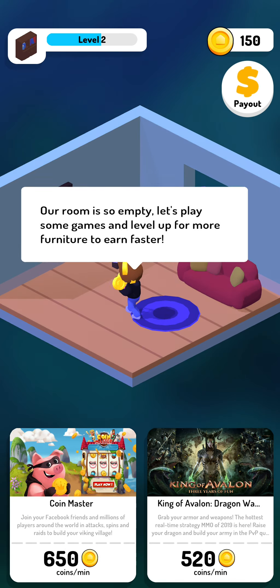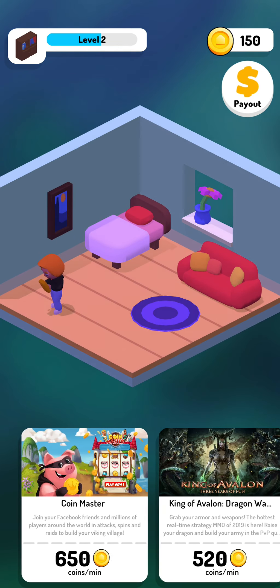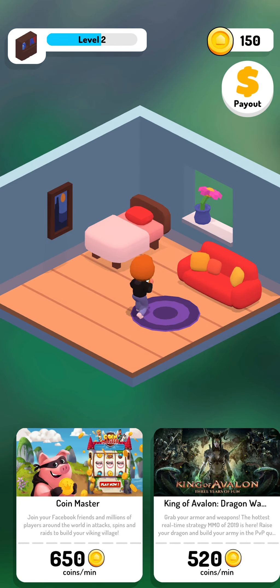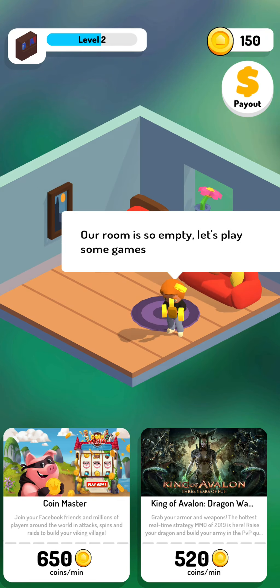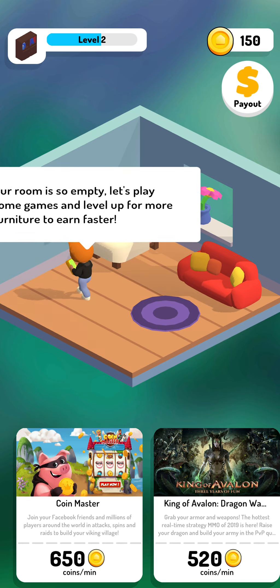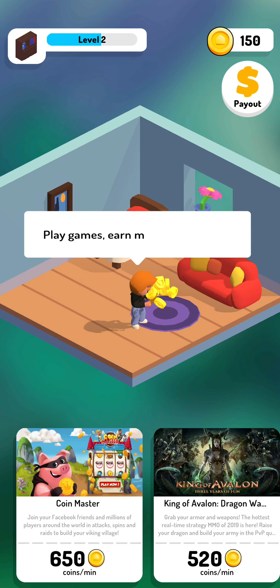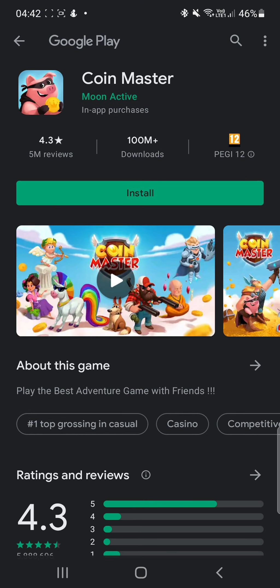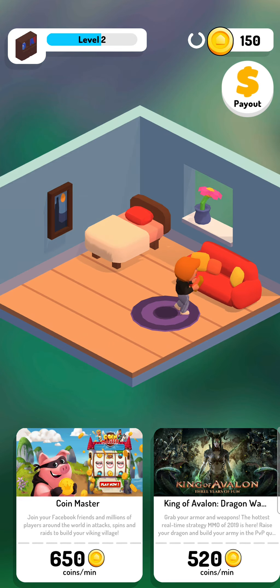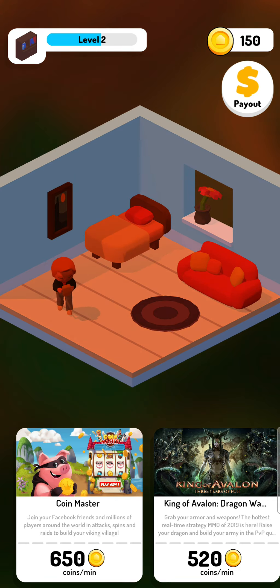Once you've actually signed up, you should see this page — this is like the main dashboard of the game. You'll have a few games at the bottom, which also depends on where you're from as to which games are actually suggested to you. As you can see, we've been offered Coin Master, King of Avalon, and Dragon something. Underneath there's actually a coins per minute figure, and that's where things get quite interesting — this app pays you for the amount of time that you put into playing a game. So if I download Coin Master, it will take me to the app store, and if I install it and play it for a few minutes, I'll get paid 650 coins per minute. So it's very simple to work and also to earn with.